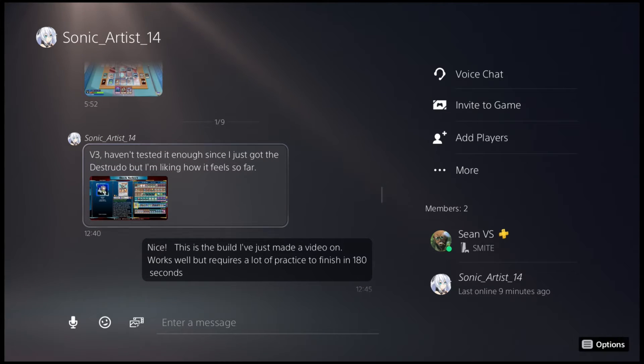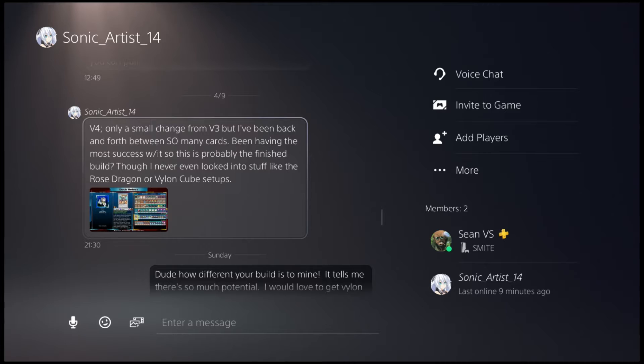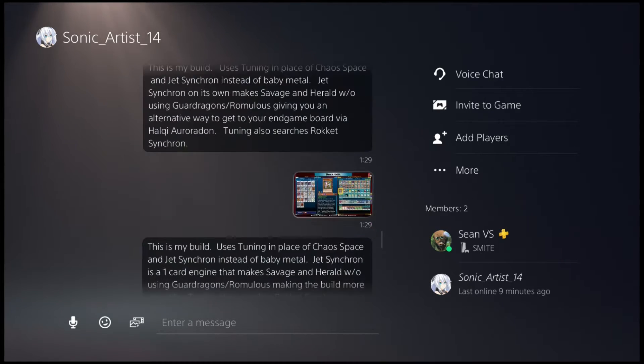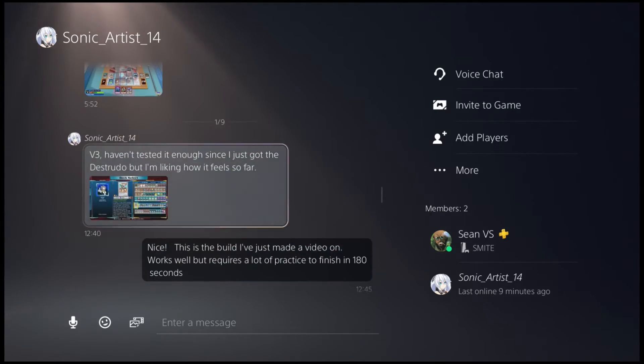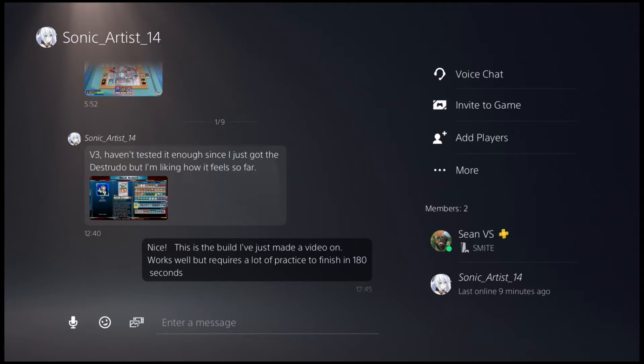Hey everyone, before we get into today's video, I just want to give a quick shout out to Ryan Nelson, aka SonicArtist14. Over the last two weeks, he's been sharing ideas he's been coming up with for Dragon Link. I really, really do appreciate him sharing his thoughts because it helped me make sense of my own. I particularly like the idea he had in this screenshot, where he was trying out Black Metal Dragon to search out Red Eyes Black Malefic Dragon — a starter/extender engine for the Dragon Link deck.